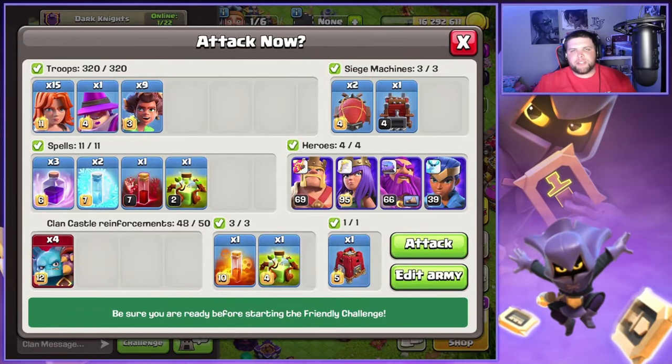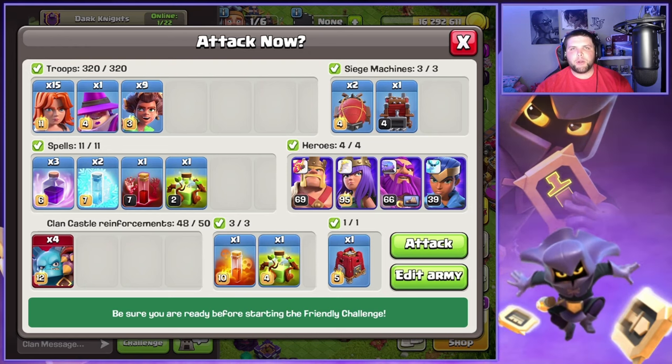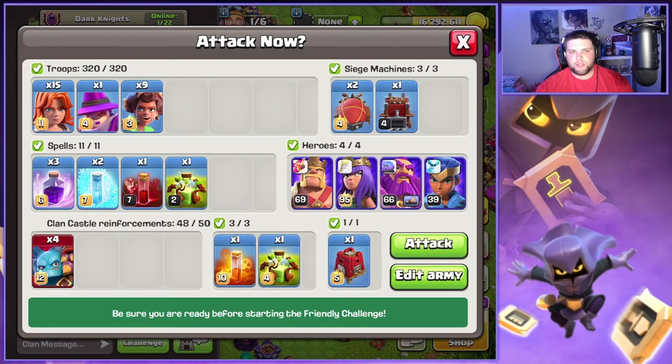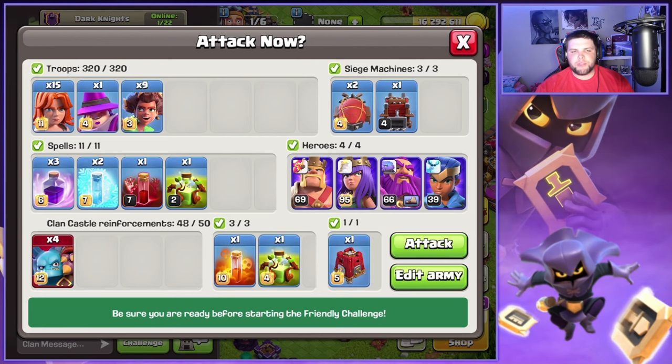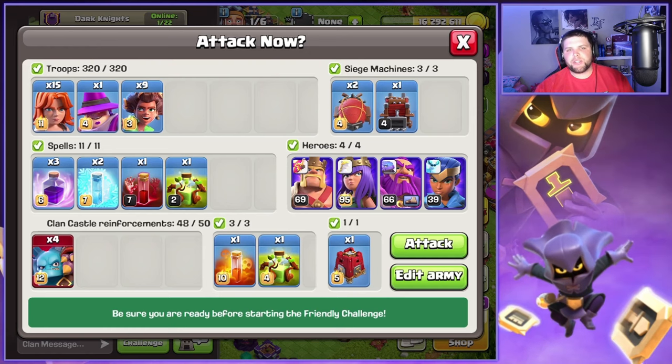Welcome back to the channel guys. In today's video, we're going to be covering this Root Rider Valkyrie Overgrowth Smash Attack again in Legends League. We had a perfect day — 8 for 8 triples in Legends League with this army. It's still absolutely insane, so strong. The only change we've made is we put 4 Super Minions in the Siege Barracks instead of 6 Valkyries, and that's pretty much all we've changed, so let's get right into the action.